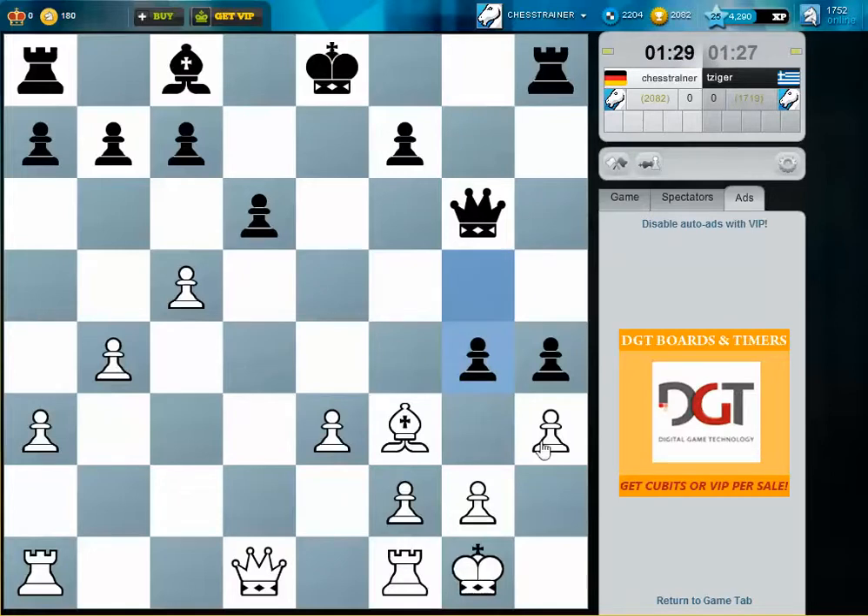Maybe Queen d4 here in this position is good, but I think I first take. I take with the bishop, he takes with the bishop, I play Queen d4. He can maybe push, but I think I just play it simple here.